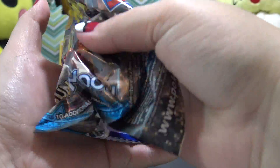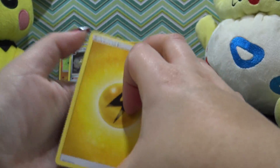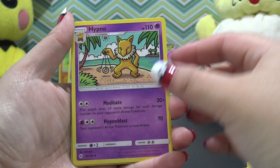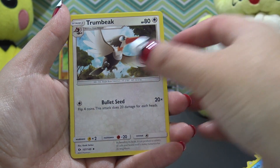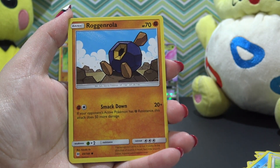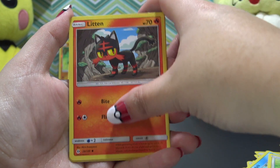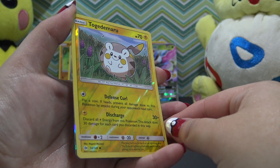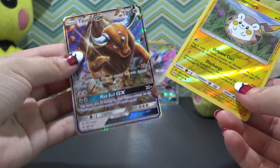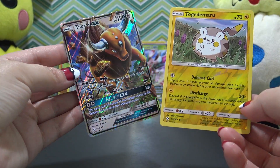And the eighth and final pack — what's gonna be in here? Energy card, another Alema, another Hypno, Trumbeak, Meowth, Meowth, Growlithe, Roggenrola, Cosmog, Litten. Ooh, a reverse holo — that one's really cute, look at him. Yes! A Tauros GX! What an awesome card to pull as my last card.